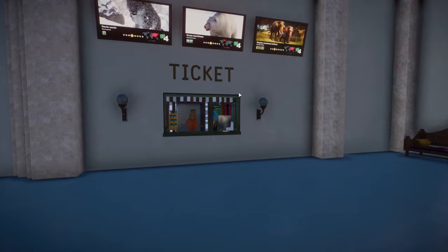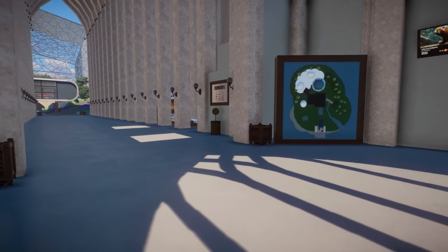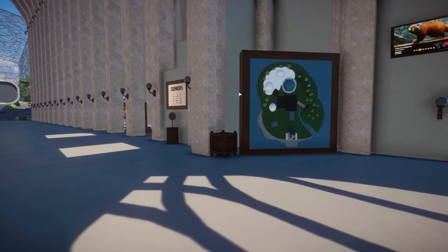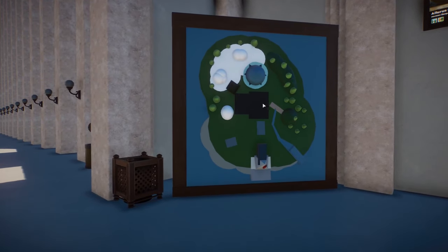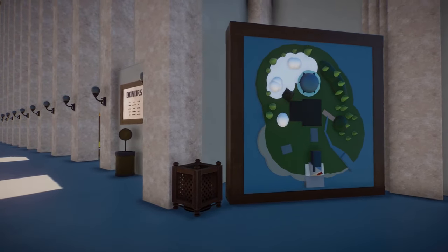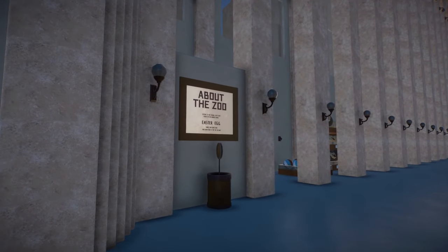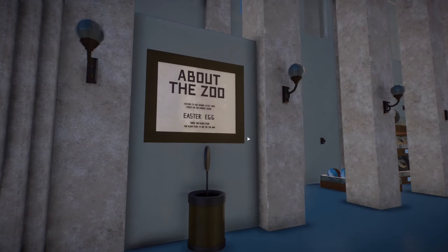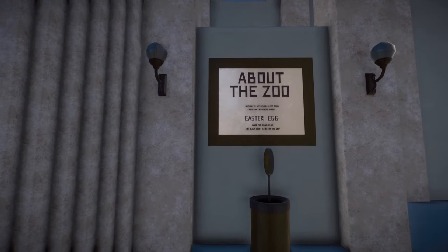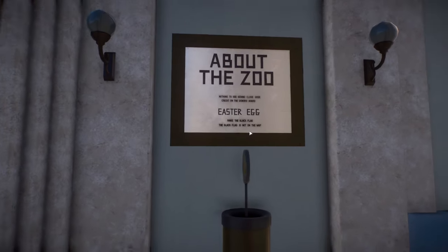I hear some Planet Coaster music — very nice! After we get our tickets we can walk over here. There's a beautiful map on this side — I like that. This is actually the island layout showing the big building, a smaller building, and the church over there. Very well done. There's also a little description about the zoo — nothing to see behind closed doors, same as the previous project. There's an easter egg: 'raise the black flag' — but the black flag is not on the map.